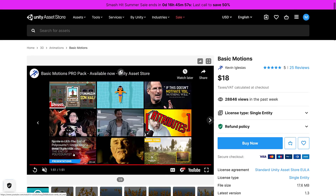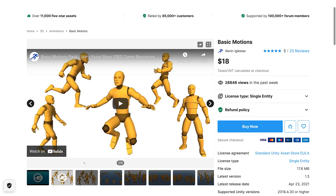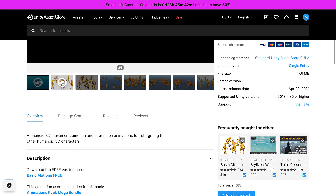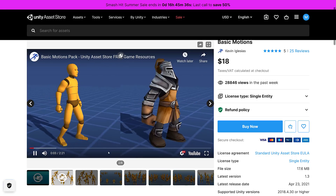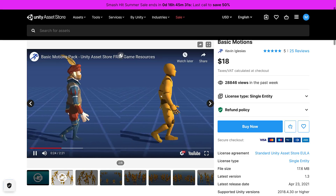So the three packs we've got — the first one is the Basic Motions Pack on the Unity Asset Store, normally $18. It is a collection of Mecanim animations. You can actually see some of them in action in this video.